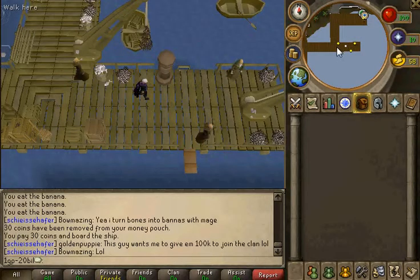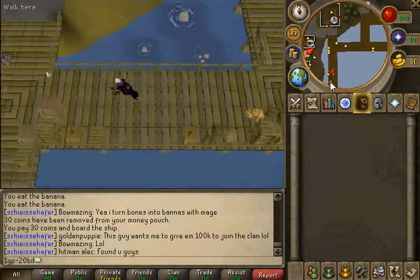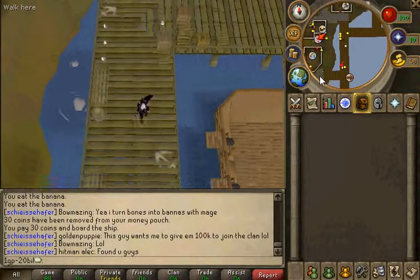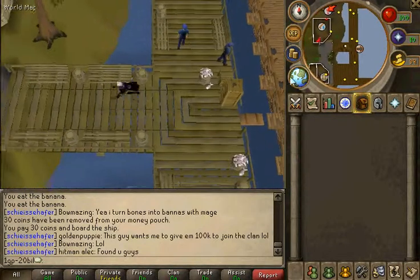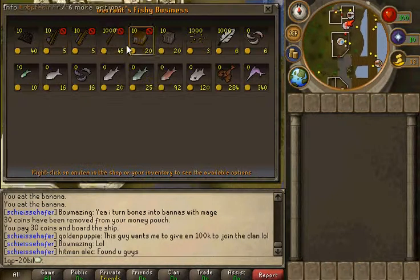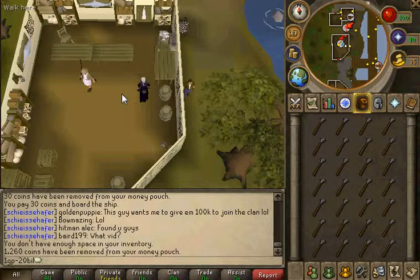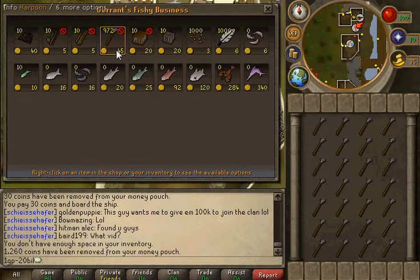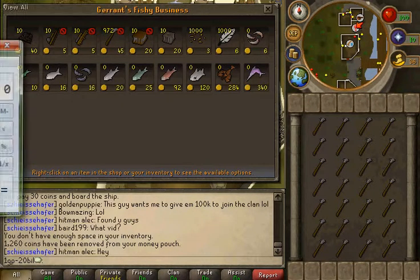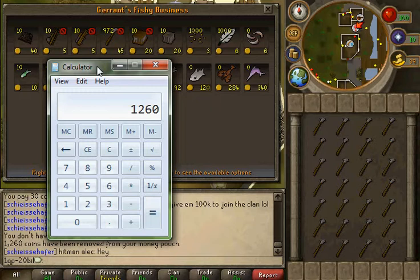At the bank box, you want to travel down here, and here's one of the ways: you go into the fishing shop and buy as many harpoons as you can. We spent about 45gp on each harpoon, so that's 45 times 28, which is 1.2k.